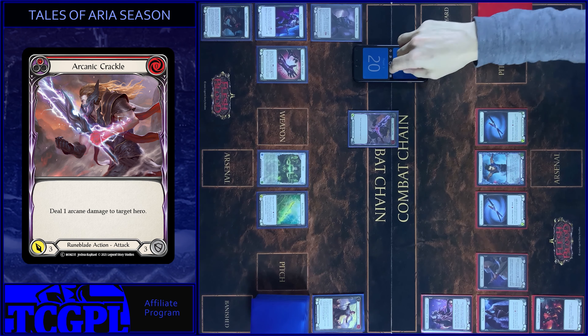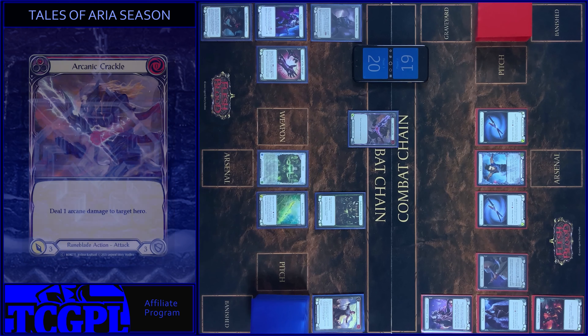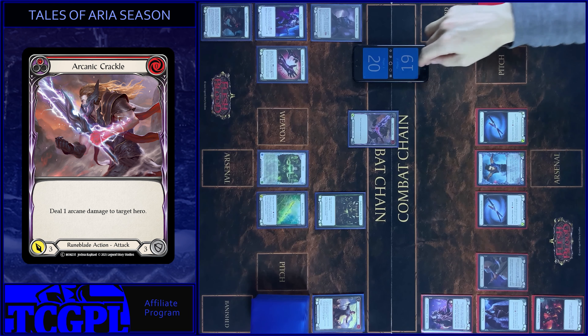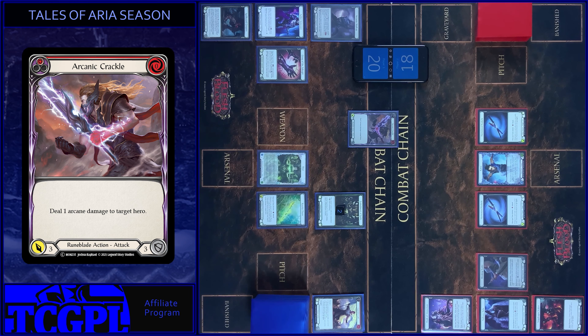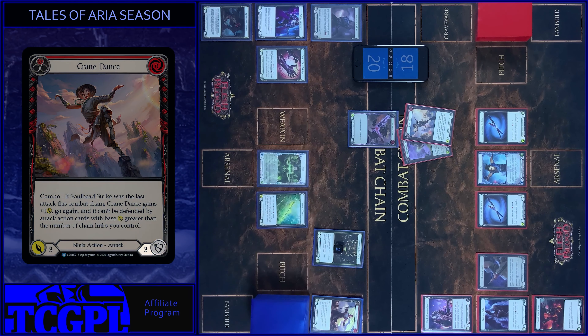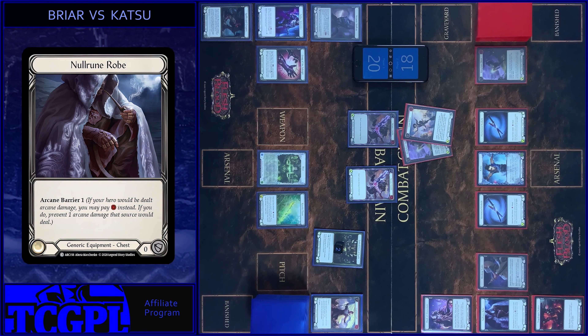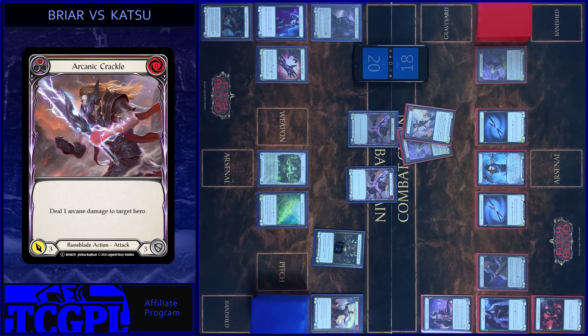Take one. I create Embodiment of Earth token. Then one arcane damage from Arcanic Crackle. Create one more. And five damage with Go Again. Block six. I play one more. First, one arcane damage. Pay one, prevent one arcane damage. And three damage from Arcane Crackle.